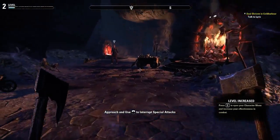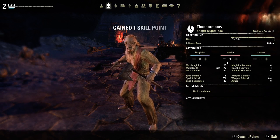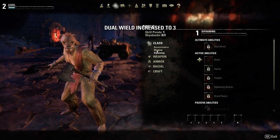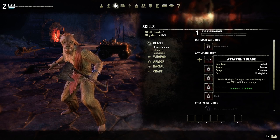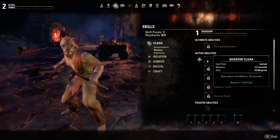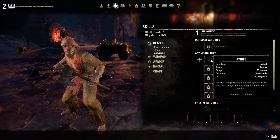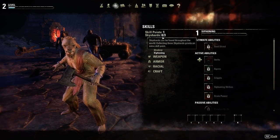All right, we leveled up - two points, say health. My class abilities as a rogue-ish person are Assassination, Siphoning, and Shadow. Assassination gives 17 magic damage and you take 300 damage when they're low on health. Shadow Cloak makes you invisible for 2.5 seconds. Siphoning Strife does 23 magic damage and heals for 30% of magic damage inflicted every two seconds for 10 seconds.